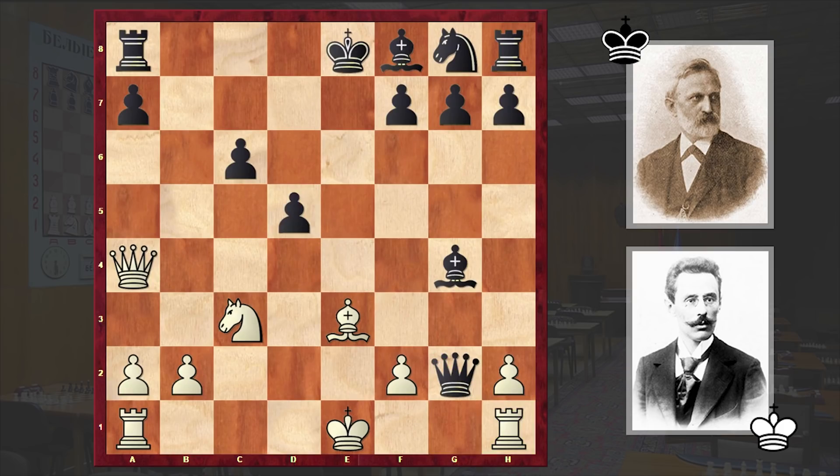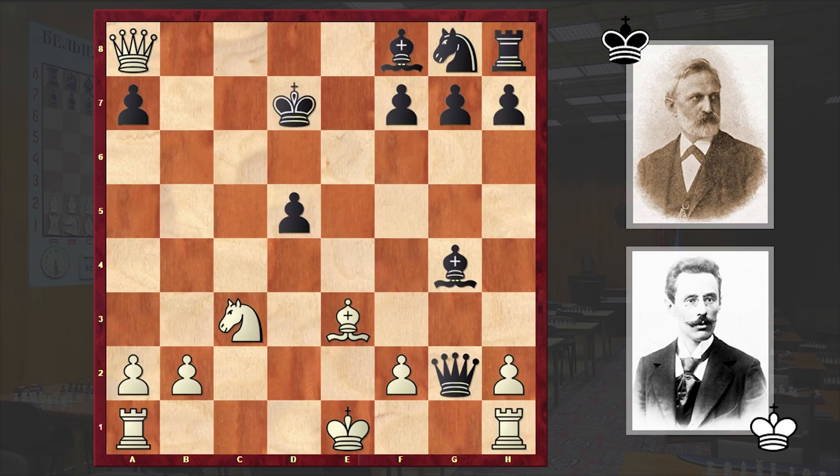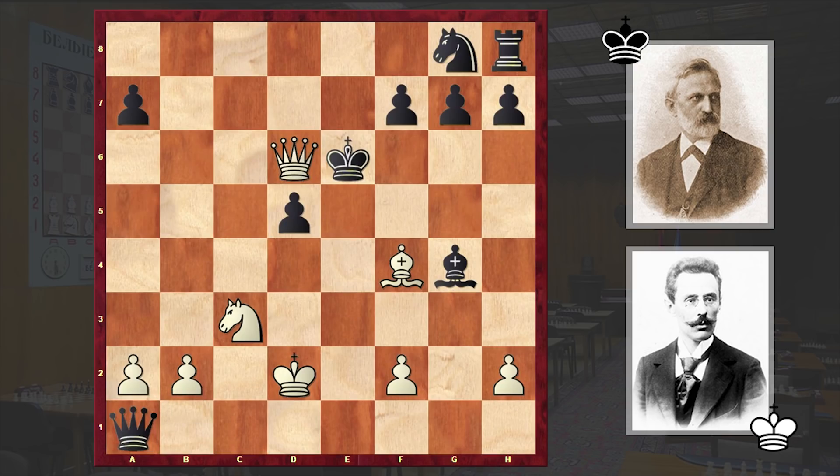All black could do was accept the piece sacrifice, after which the pawn on c6 finds itself unprotected, and we have Qxc6 check. Kd8 — well, if Ke7 then the white knight can join the attack with a check and then white can win black's rook. In our game we have Kd8 but anyways white won the rook with a check. Kd7, Qb7 check, Ke6, Qc6 check, Bd6.